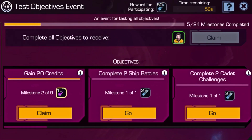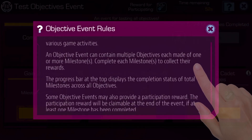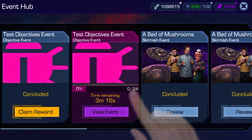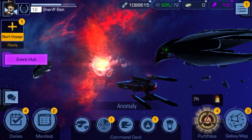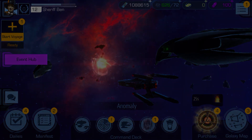Objective events support different structures that may lock some progression behind completing certain goals first. For example, an objective could unlock a crew reward you are then tasked with leveling up. Objective events should get you exploring parts of the game new and old for a variety of rewards. We look forward to delivering objective events and bug fixes as part of this client.